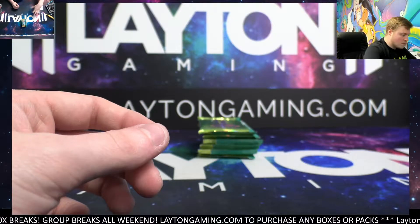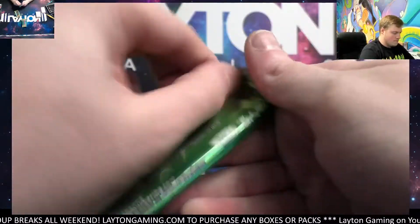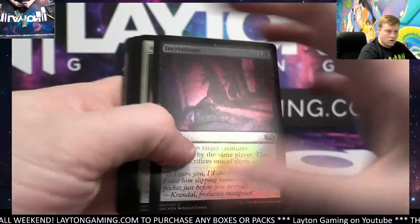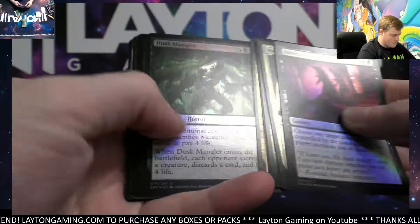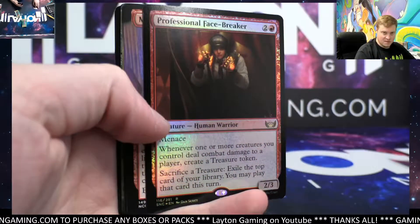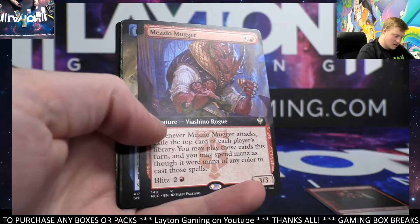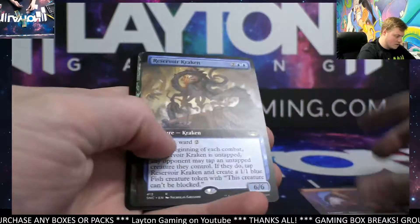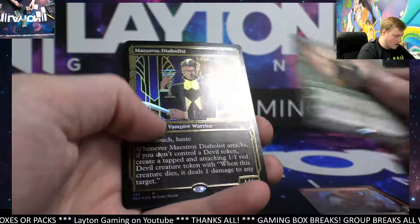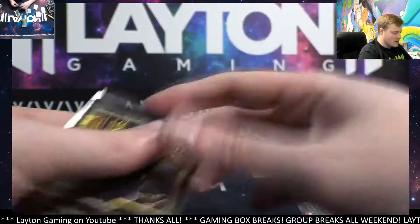Spot four, Tim. Here we go — Professional Face-Breaker, nice foil. Maestro's Mugger, nice one on the extended. Reservoir Kraken, Vivien on the Hunt borderless — wow, great pack! And Maestro's Diabolus gilded. Not too bad, we'll take that.